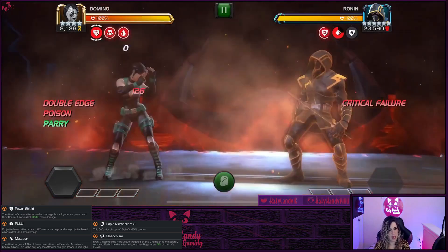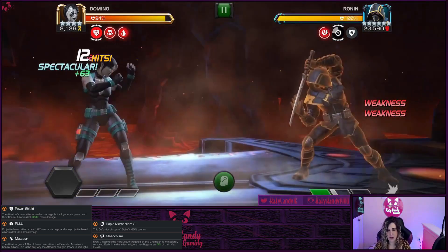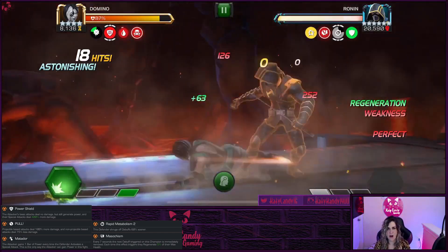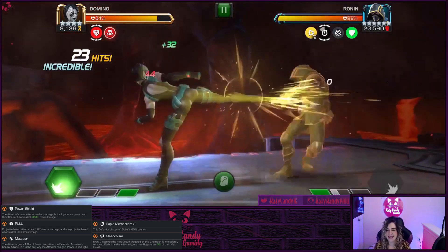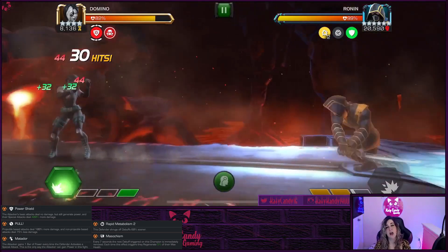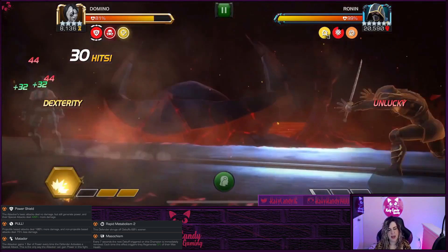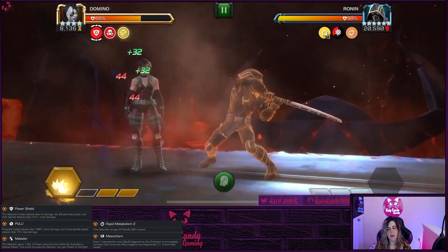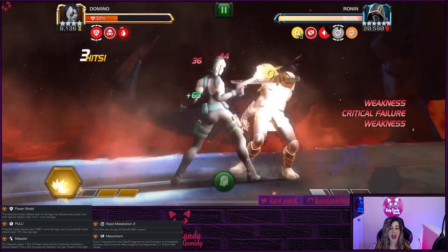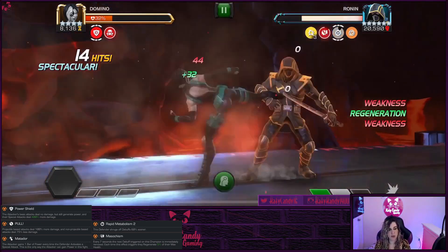The next boss is Ronin, and out of all the old bosses, he's definitely the most difficult. He's got Power Shield and Pull — Pull means projectiles do 100% more damage and non-projectile hits do 75% less damage. He also has Matador, Rapid Metabolism, and Masochism. Because of Power Shield, only your specials will do damage, so bring champs with projectile specials. Domino, Havok, and Storm Pyramid X are great options — anyone who deals a lot of damage off projectile specials.